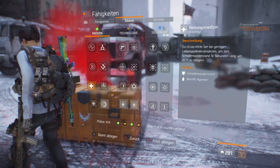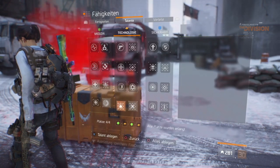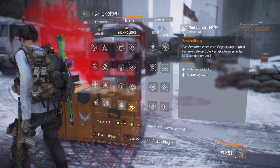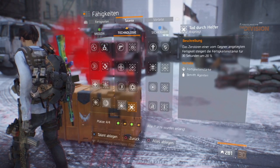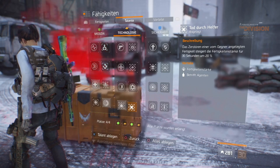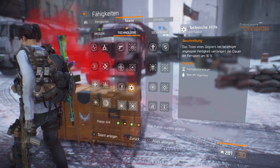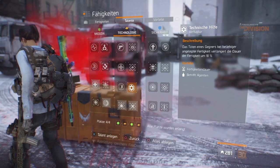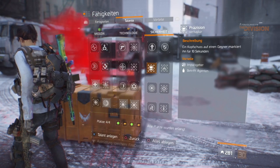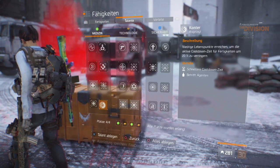For talents I use Strike Back, Wildfire, and Death by Proxy. Wildfire is a must for a Firecrest build. Death by Proxy is really nice — you can destroy an enemy's skill and it increases your skill power by 20% for 30 seconds, which is a lot. Another option would be Tech Support to increase turret duration, or Steady Hands or Precision if you want to deal more weapon damage. There are plenty of options, but this is my preferred setup.